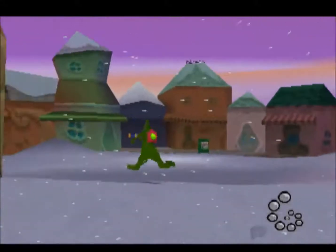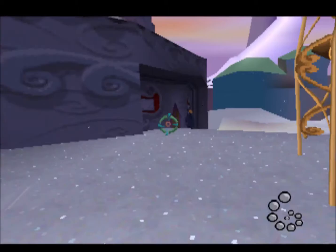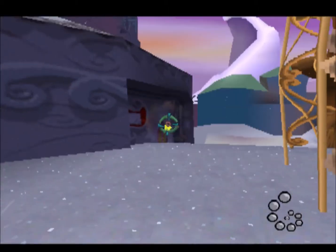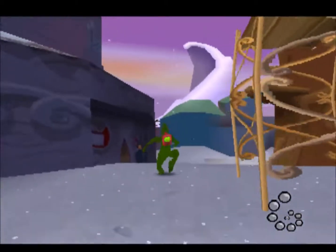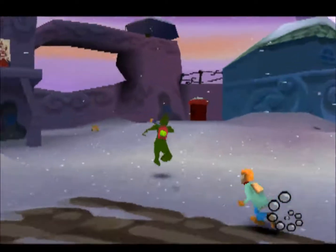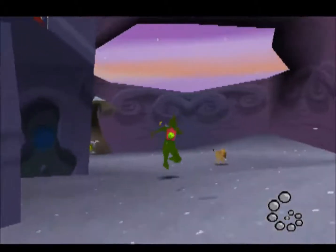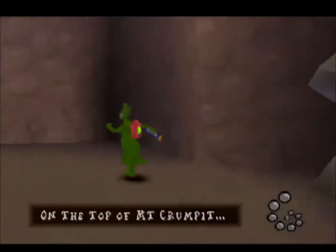Let's go back to the Grinch Cave. A policeman — this is what happens when you sting a policeman: nothing happens, he just gets kind of annoyed at you. You can also break presents with the Rotten Egg Launcher, but not the reinforced ones — you can break the blue-greenish ones and the red ones.